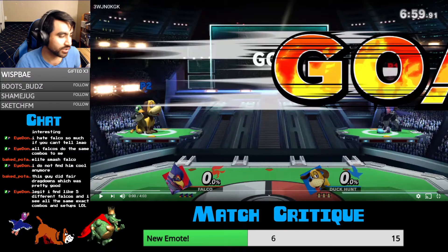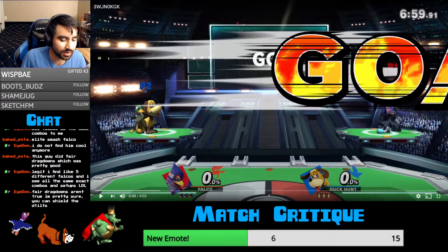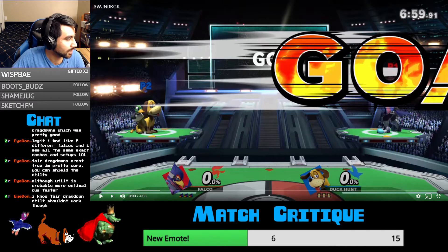With Falco there are a lot of optimized combos off of up tilt, and if you know where to throw in the resets you can do really cool things. Once you get your kill confirms, you do your kill confirms. Fair drag downs are actually true — it's nair drag downs that aren't. Fair has 15 frames of landing lag, that's negative 10 on shield; neutral air has about nine. So if you do any drag downs it should be with neutral air. Fair drag down detail shouldn't be true.